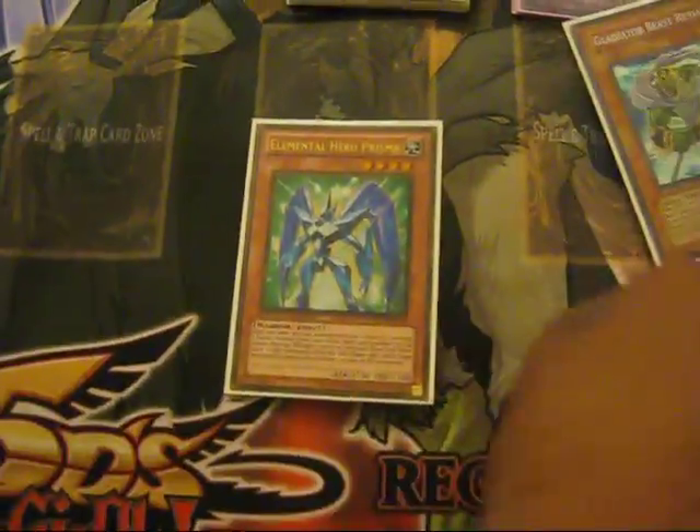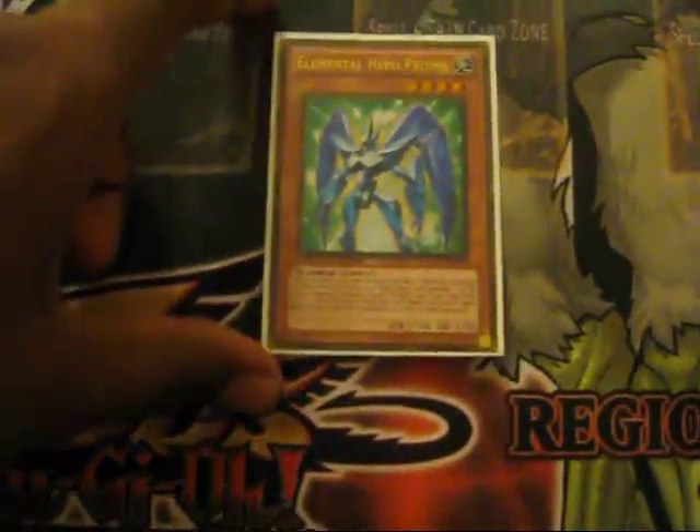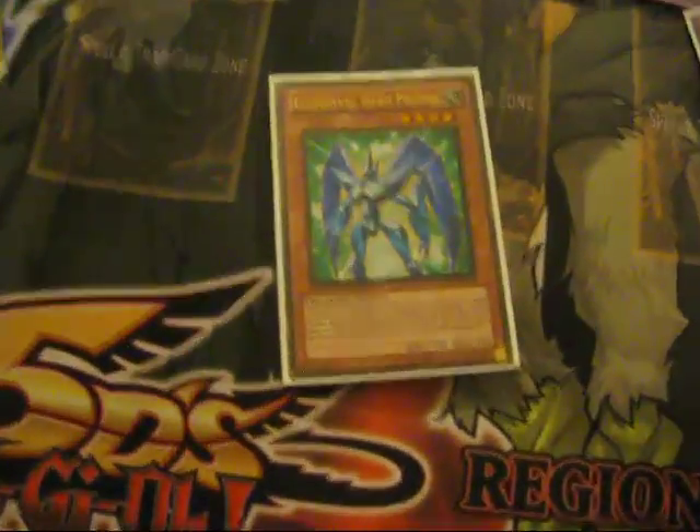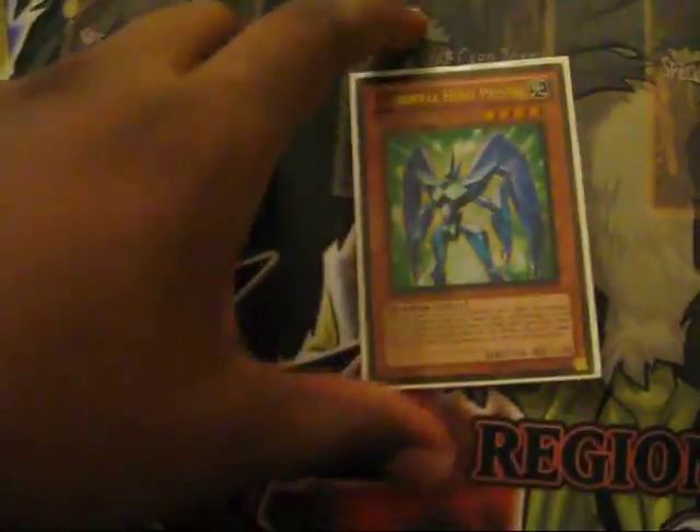I play one Prisma — he works pretty well. You don't draw him that often, so you don't need to use him that often. But if you do, you always have that combo with Test Tiger, or whatever you want to do with it, or save it for the Darius and Geysiris combo next time.